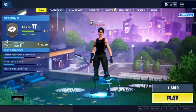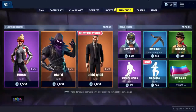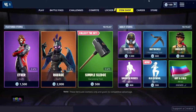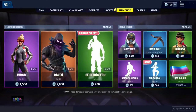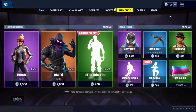As you can see I have 100 V-Bucks right here — I literally cannot buy anything from the item shop. The item I'm going to be trying to get in today's video is the Batcicle. As you can see I do not own it; it costs 800 V-Bucks, and there's no way I can buy it with 100 V-Bucks without spending money.